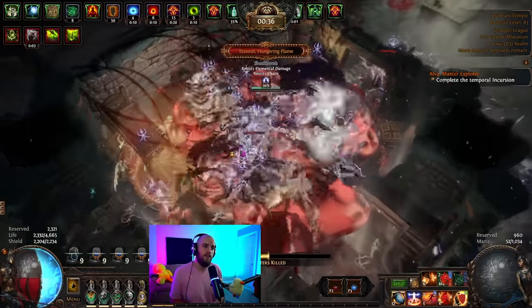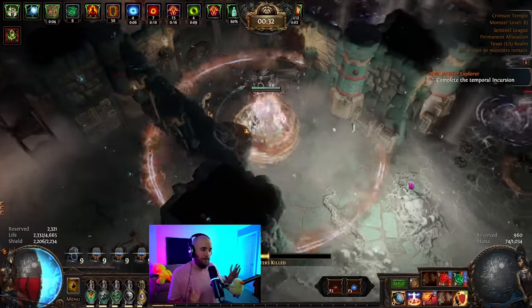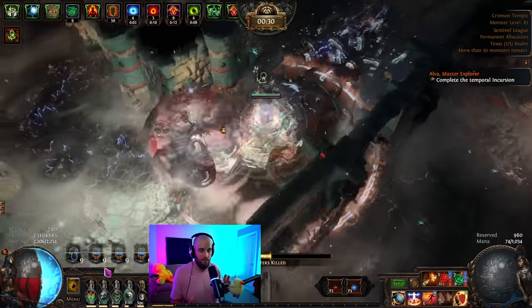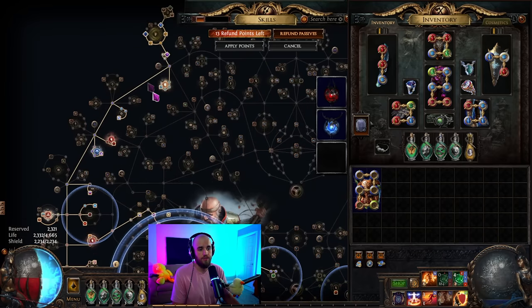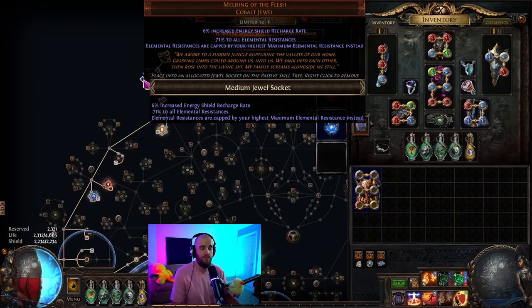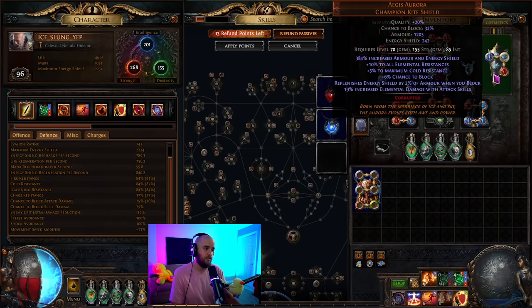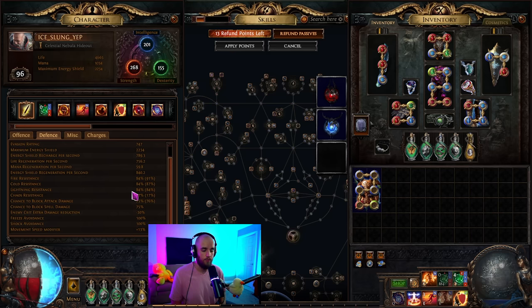The idea is that we need to survive at worst case a couple of hits at any given time and regenerate most of our energy shield. We have Aegis Aurora which gives us maximum cold resist, meaning we can make good use of Melding of the Flesh. This allows us to scale all resistances by our maximum resistance. Since we have Aegis and are running Purity of Ice, we're able to get up to 84% all resistance.